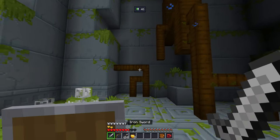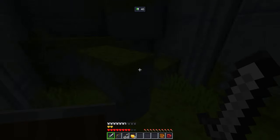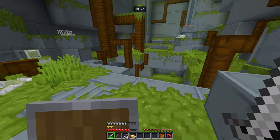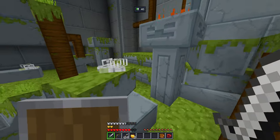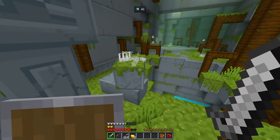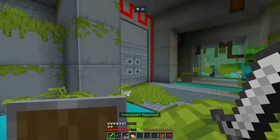Golden apple collected. I guess that's the only way to restore health in this, right? Let's continue on — is anything hidden over here? I don't want to miss the hidden stuff. A little parkour maybe? Anything over here to get, or should we just fall? I think we should just fall. Alright cool, let's go down. Checkpoint reached.